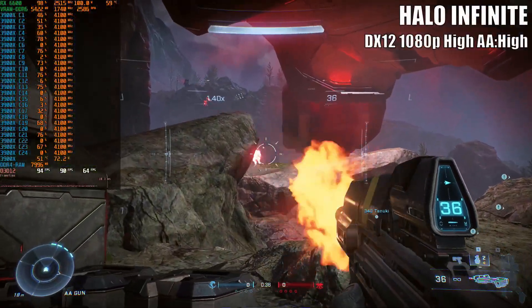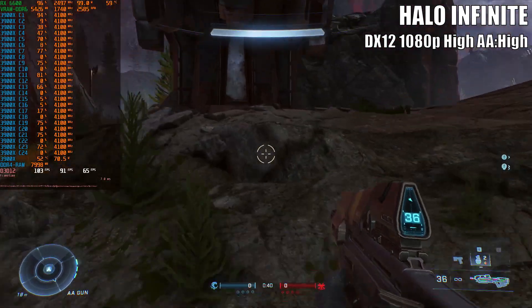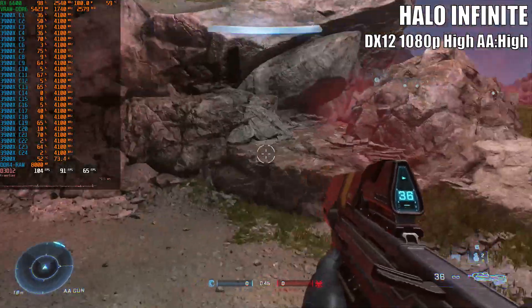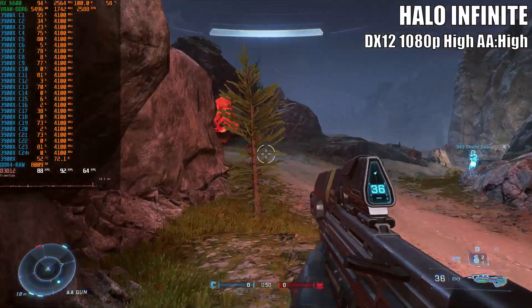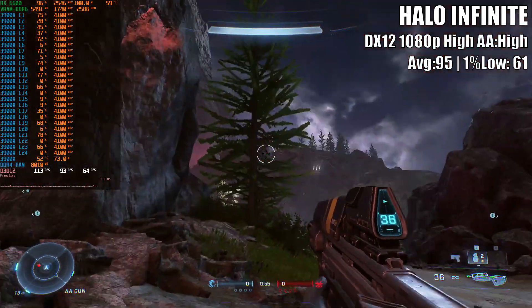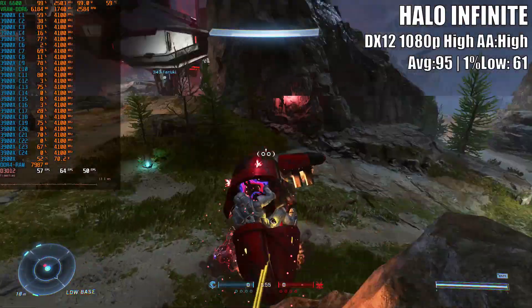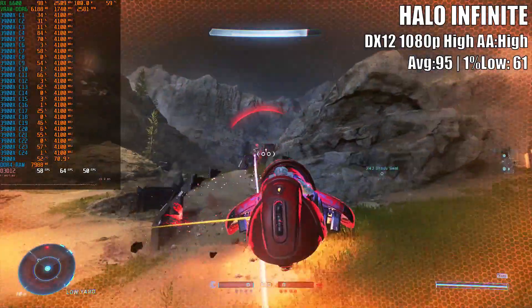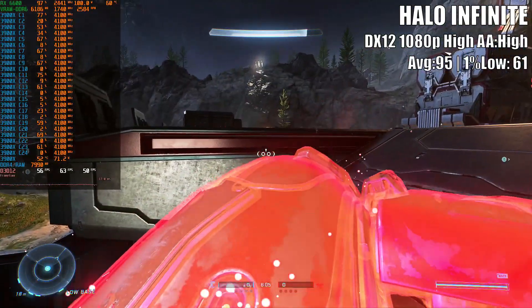Halo Infinite is one of the titles that none of the RX graphics cards tested on this channel have managed to keep the 1% low above 60 FPS at 1080p high settings. That's why the performance of the RX 6600 in multiplayer mode was a welcome change, offering 95 average and 61 in the 1% low. At 1440p, even though the 1% low dropped to 50 FPS, the overall gameplay wasn't bad at all. Keep in mind that to maintain this performance in campaign mode, you will need to switch video settings to medium.